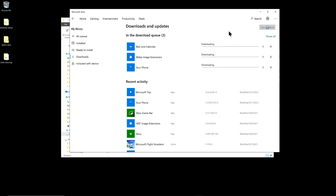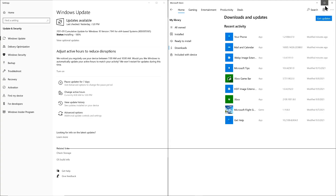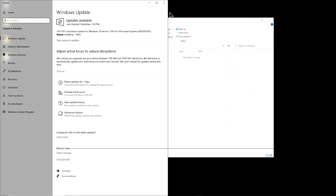My pre-install process included checking the store for updates to any applications as well as running the Windows Update tool to make sure things were current. Both the store and the updater had patches that they needed to apply. Once they were complete, I ensured my community folder was empty.